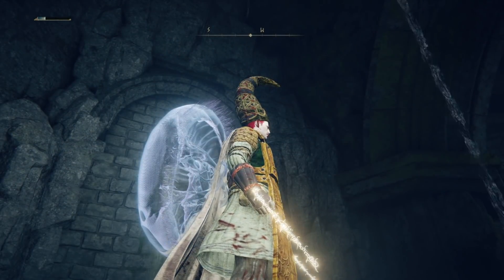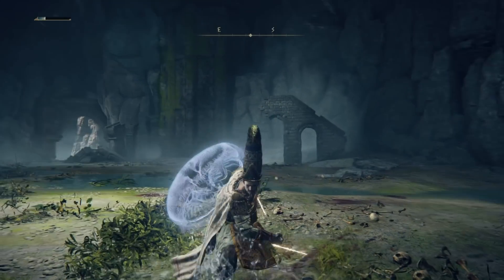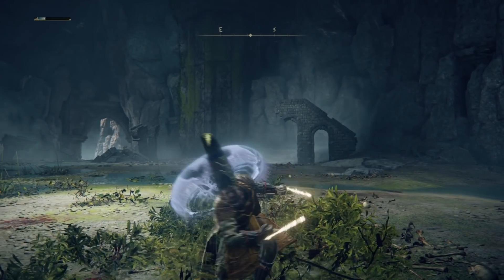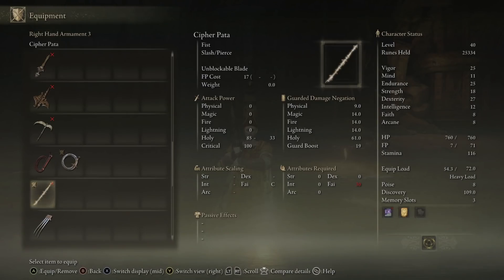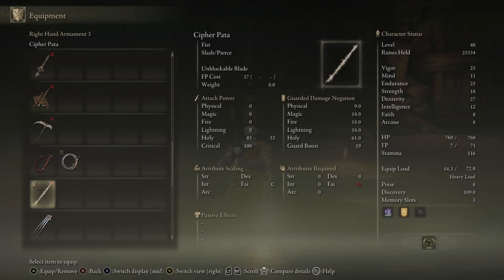The Cypher Pata is essentially a holy incantation given physical form — a holy cypher that has the moveset of the hook claws, but with a really cool faith aesthetic and holy damage, as well as a unique ash of war called Unblockable Blade. Because it's not made of metal, it's made of faith, so this attack lunges forward with an unblockable attack. To use this weapon, you need 30 faith, and it scales exclusively with faith.